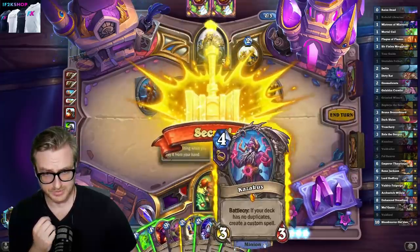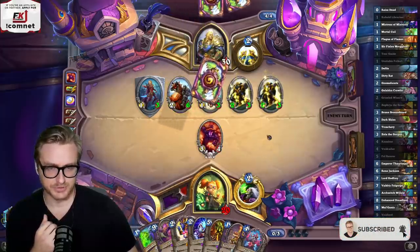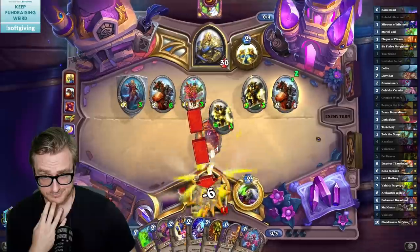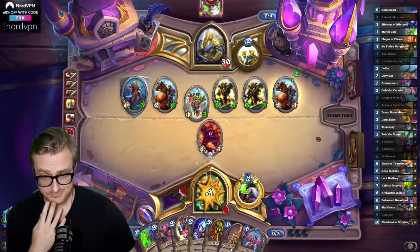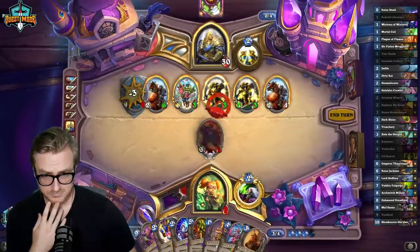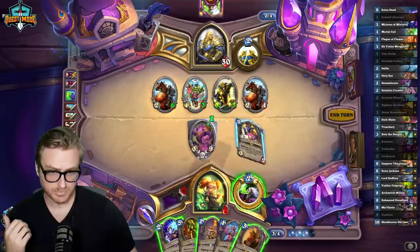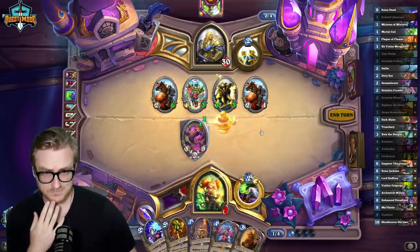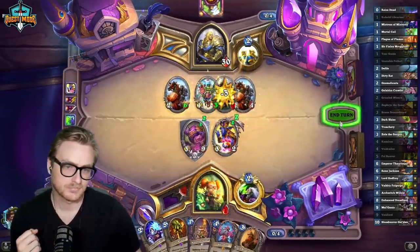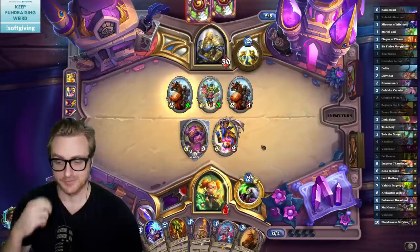Defile's a lot worse now with Never Surrender. So I think what I want to do is coin out the Void Caller into Zephyrus for a clear, or coin Void Caller into Kazakus for a five pot. Actually I can just clear this into a Voidlord next turn. Why does Zeph love Temple Enforcer so much? Because he got that huge buff down to five mana. Now he's styling.